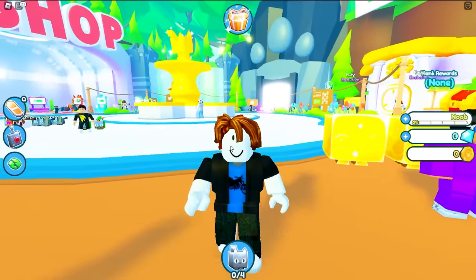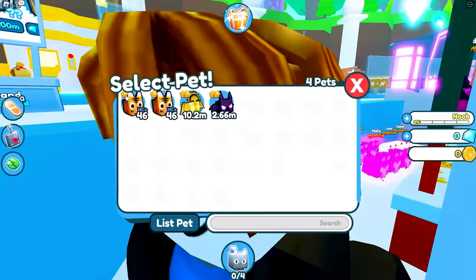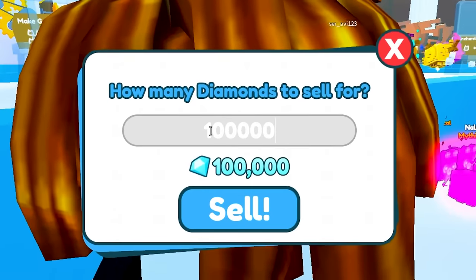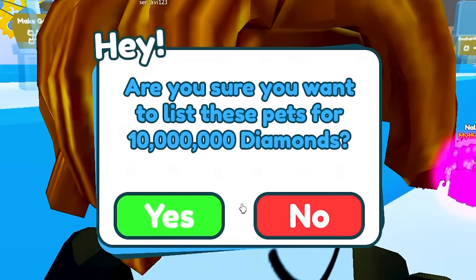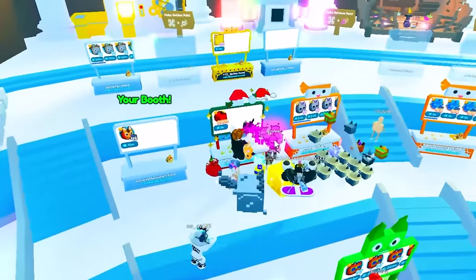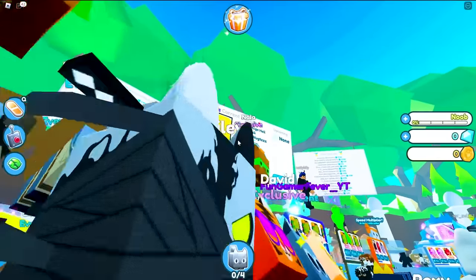Look at all these people with huge pets — how can I get their huge pets since I'm a bacon hair? I'm going to use a trading balloon. I'll sell this tiger for about 10 million gems — tigers go for a lot. Then with those gems I want to buy something else and trade up to a huge cat.